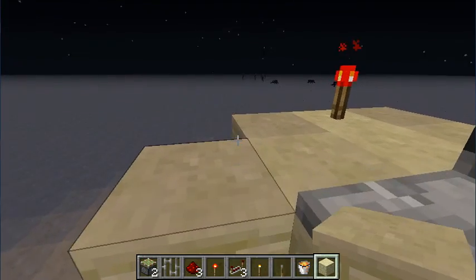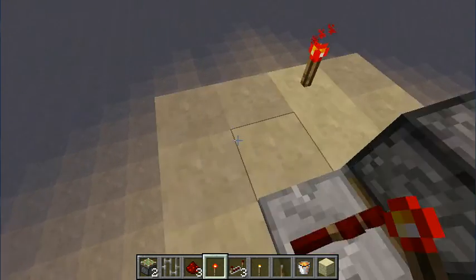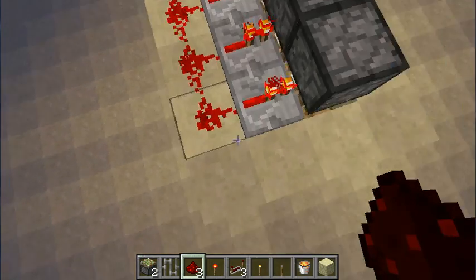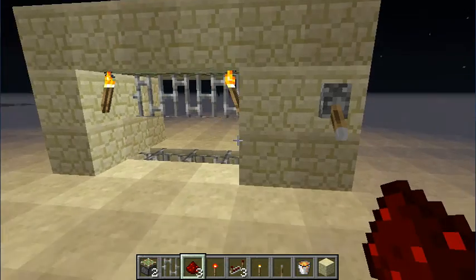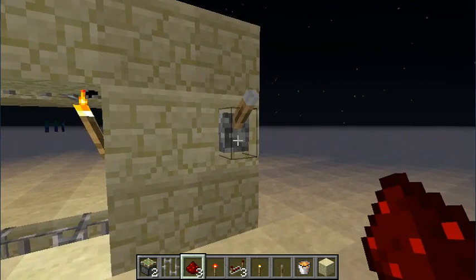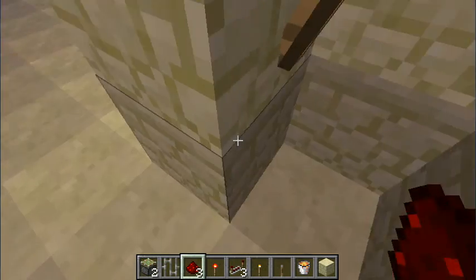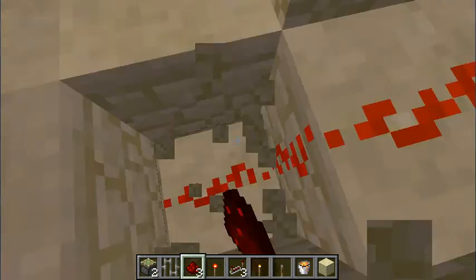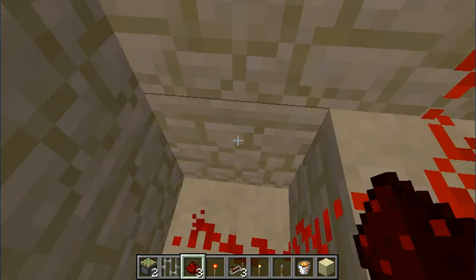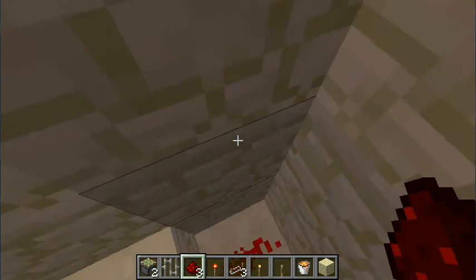I need to put the redstone dust down — it's one of the key elements of this. Now you can see when I hit the lever it's in its normal position. Turn it on again — look. I put that like that. I did a spiral staircase because, I'll be honest with you, I am not very good at redstone, so I couldn't figure out a better way to wire the redstone.